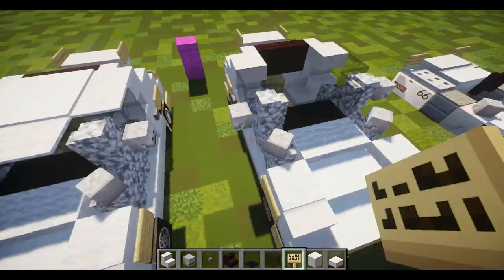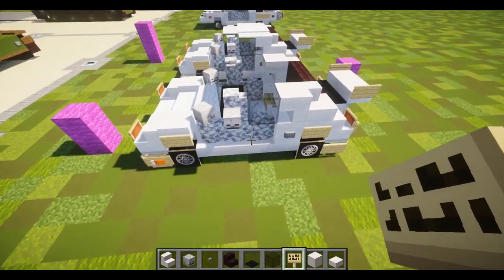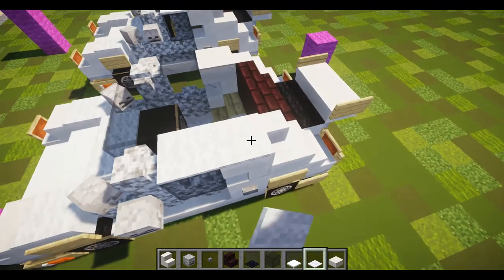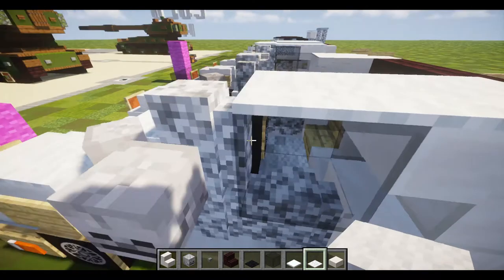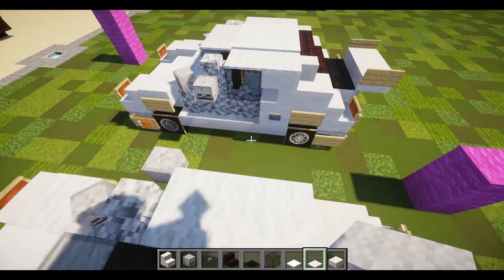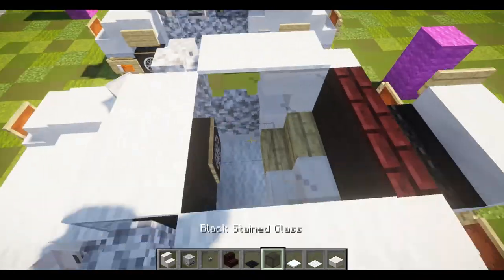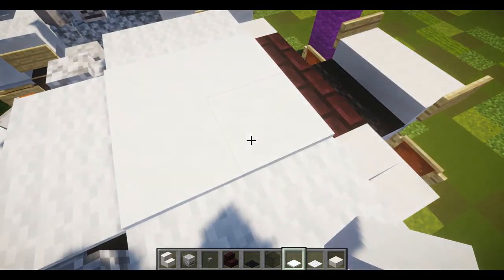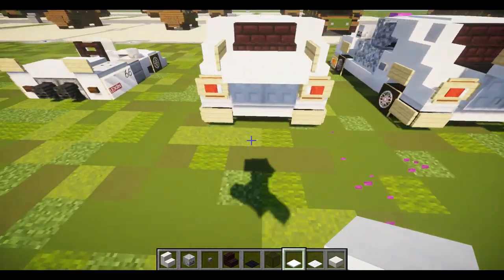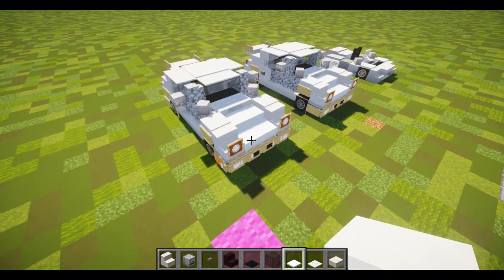That should finish up layer three and we can move on to the roof layer. Grab some white carpets and snow. Place two white carpets — the first on top of the first black stained glass, then right behind it on top of the upside-down stair. Do the same on the other side, and place two carpets on top of the first two black stained glass. Also place a two-by-two square of snow, and that should finish off our 1992 Porsche 911 Carrera. I hope you enjoyed the video — see you next time for some more cars!